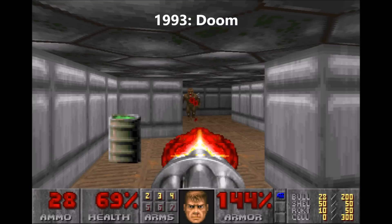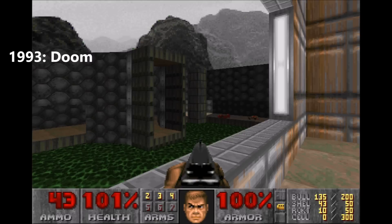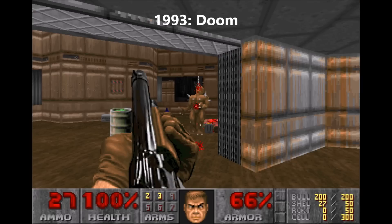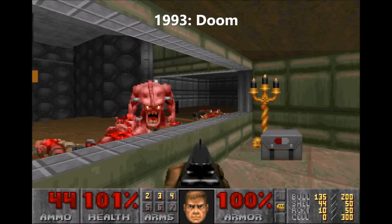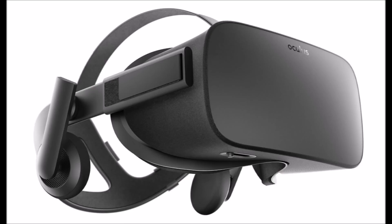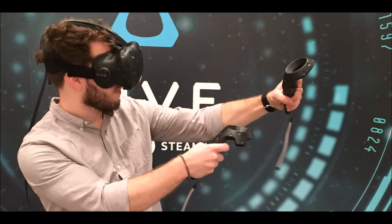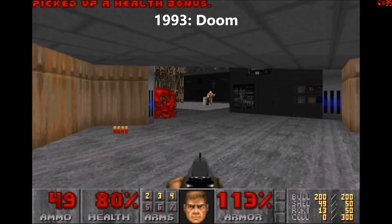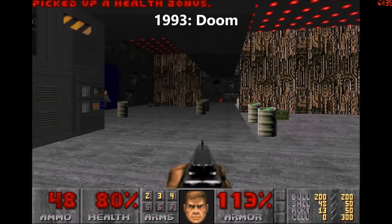In 1993, Doom emerged with a completely overhauled graphics engine featuring actual 3D environments and vastly better weapon and character model detail. For back then in 1993, Doom was like playing a VR game on the Oculus Rift or HTC Vive today. Computer gamers really felt like they were inside the game, making Doom the most realistic and best-looking game of 1993.